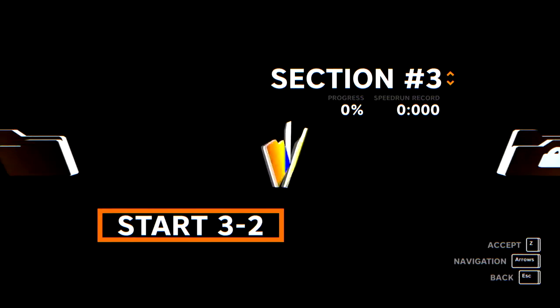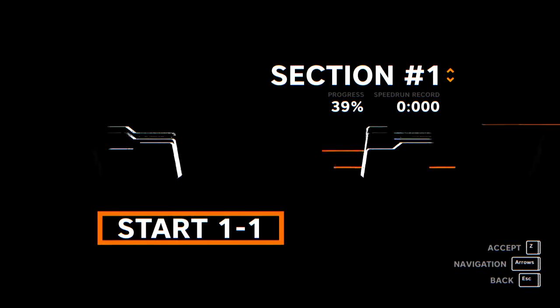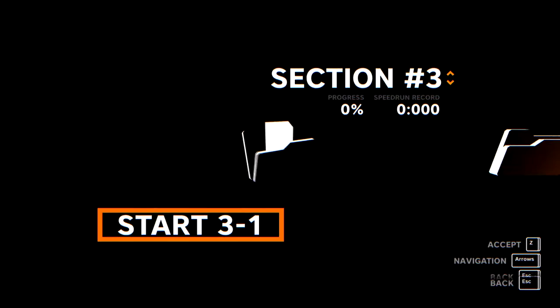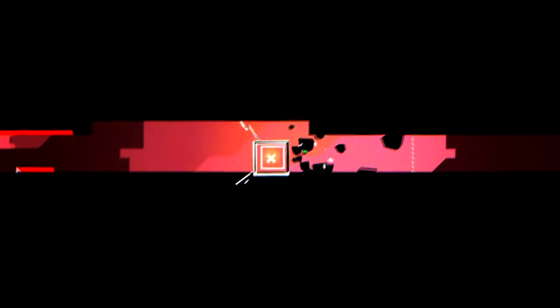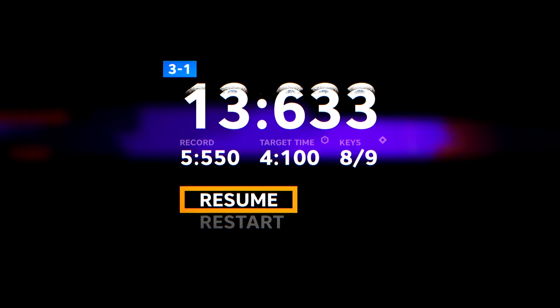There are six sections as you can see here. I've cleared section one and section two and made it to section three. There's section four, five and six. The first section is kind of a tutorial section really. The game kind of really kicks off when you get to section two. So let's get started with section three. We're playing this character here — a guy wearing a green t-shirt — and we have to clear each stage as quickly as we can, basically. That's the first stage clear there. The stages are pretty short, though some of them do take quite a while to beat because you will die a lot. That one took 13 seconds; the target time is 4.1 seconds and our record is 5.5 seconds.